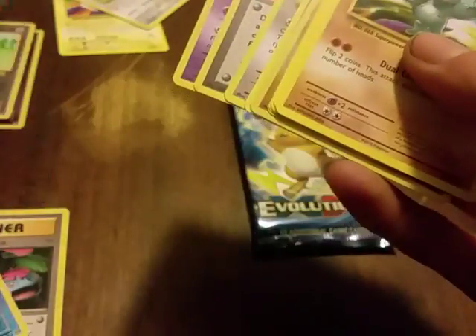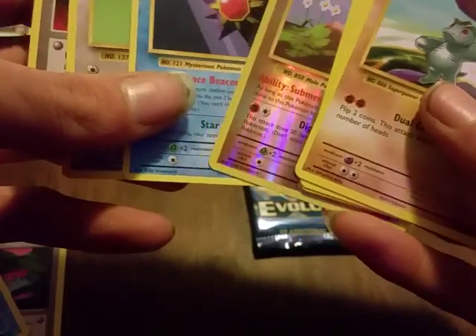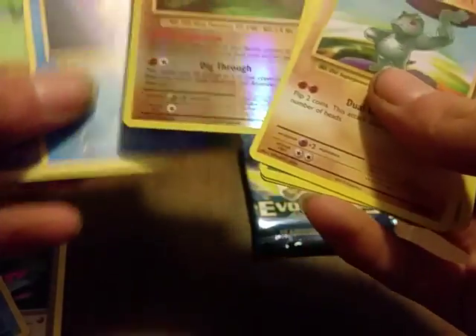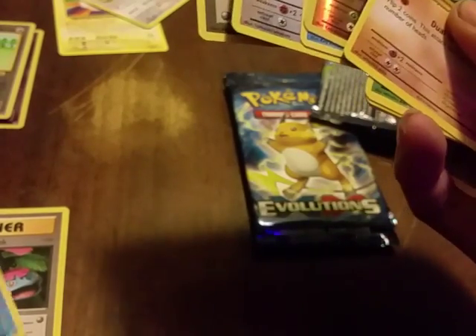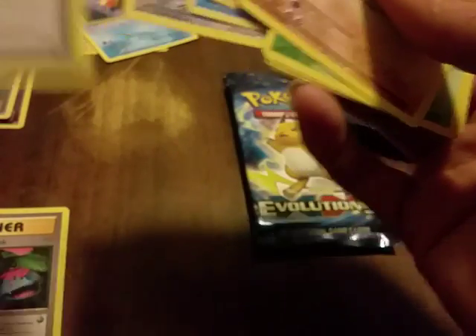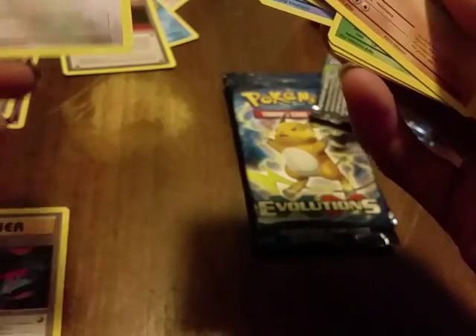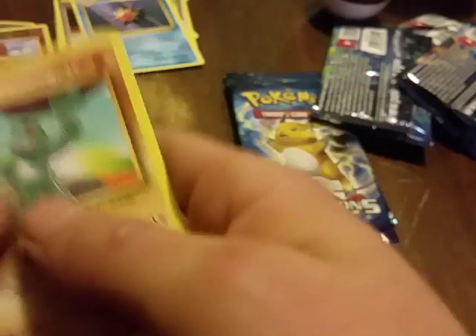Oh my god, these are all regular freaking cards. We got a Nidorino rare and a reverse holo Diglett — oh wait, that's not the rare. Rare... rare... rare and reverse holo Diglett. Two to go — I'm going to be very disappointed if all these packs don't give me a good pull.